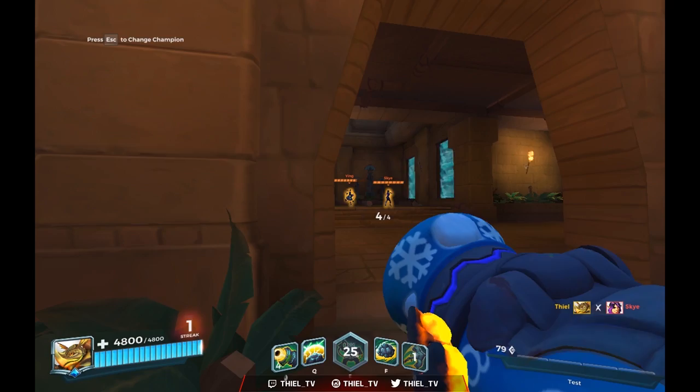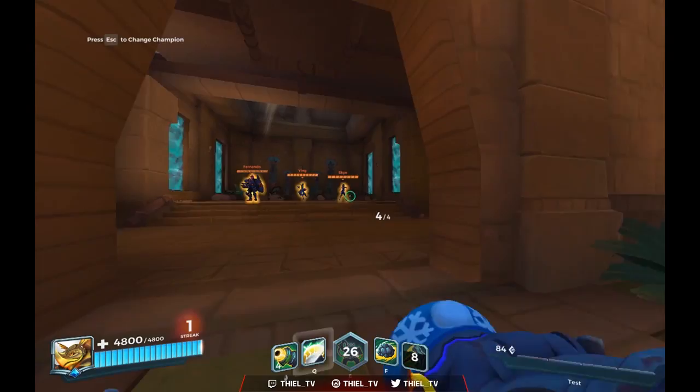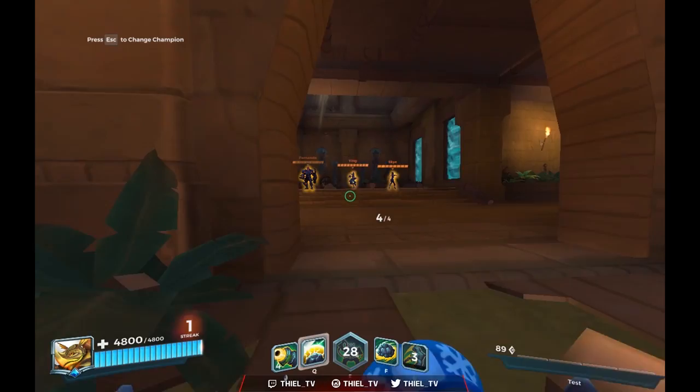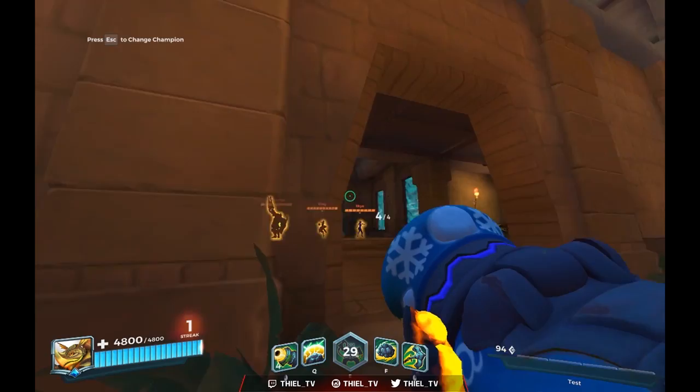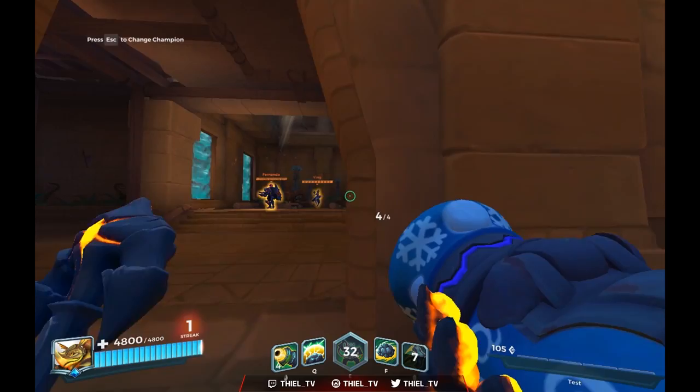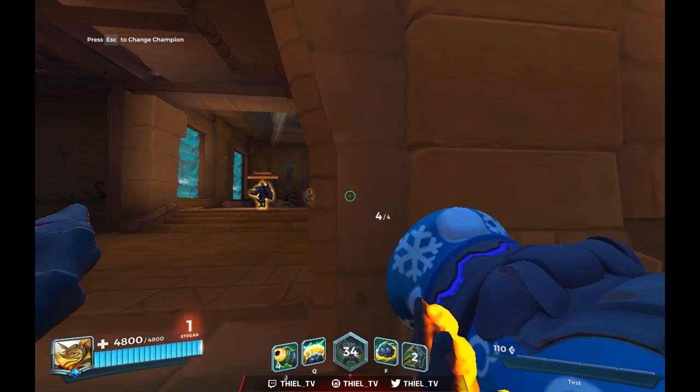Let me show you one more time: Ying is clearly in my vision, but I try to hook her and I can't. Now showing the other side — this is a general tip to keep in mind, because Makoa players might wonder why their hook didn't hit: it's because there was a wall on your left side. Also, playing against Makoa, you can use this to position yourself so he can't hook you as easily. You need to figure out the exact spacing — it's not super reliable, but it's useful. Skye behind the wall: I can still hook her, no problem.